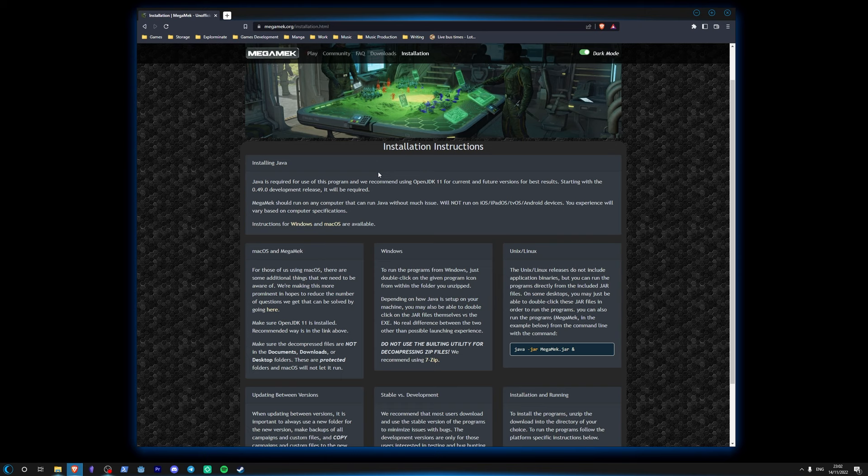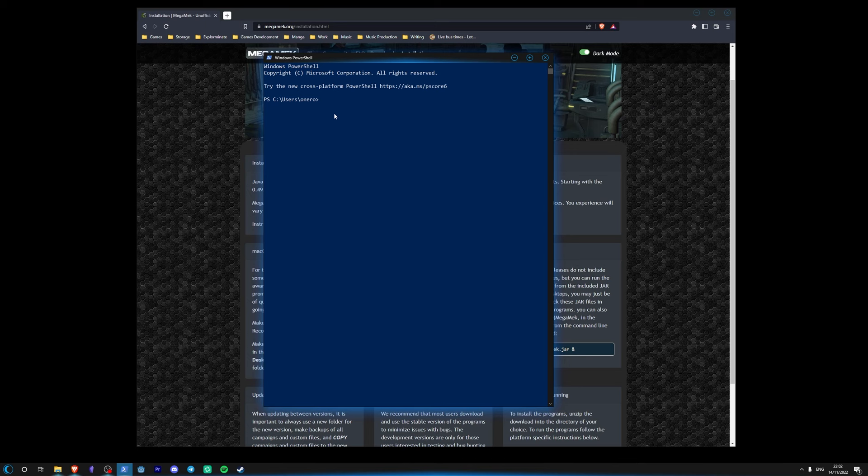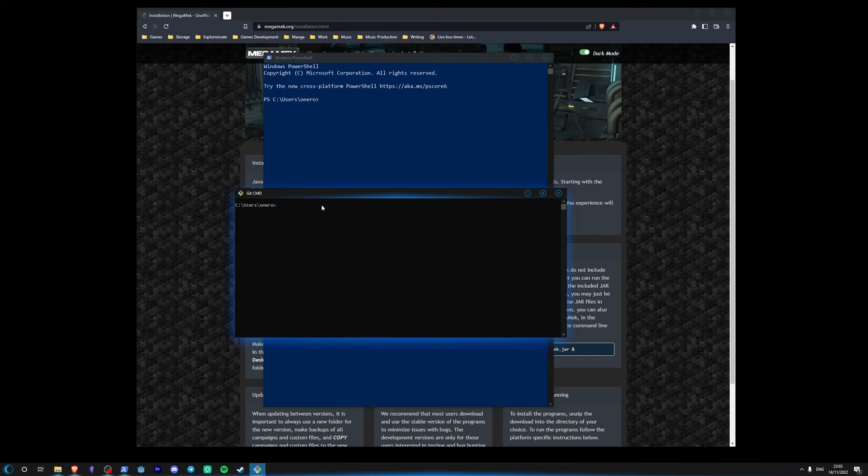You've got to remove it completely, and that's easier said than done — it's not a matter of just running an uninstall program usually. So what you want to do first of all is open up a PowerShell or CMD command line and type in 'java -version'. It will work the same and it will tell you which JDK you've got. If you're using OpenJDK and it's any version after 11, Megamech is going to do some weird things.